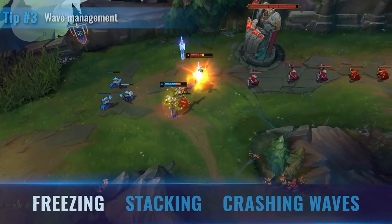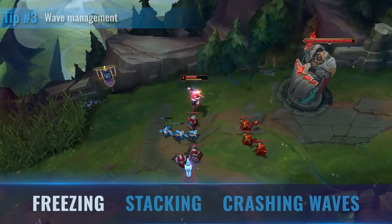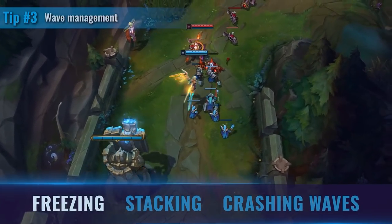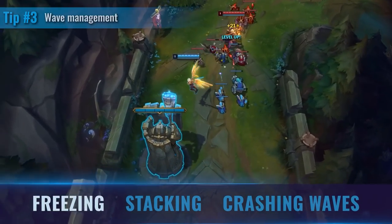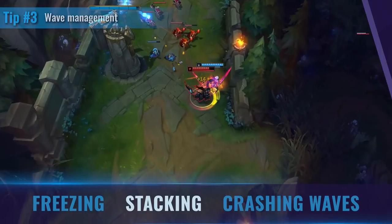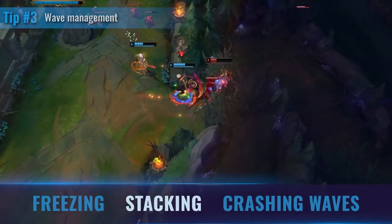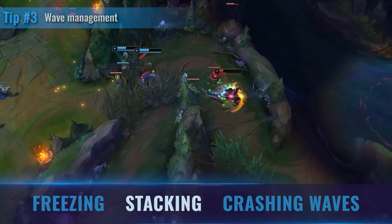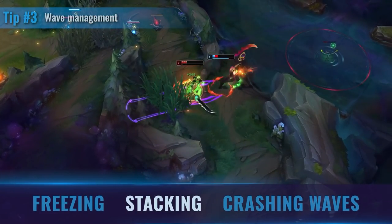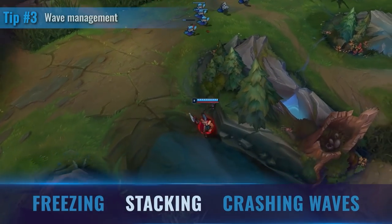Setting up a freeze allows you to force your opponent off of CS, zone them, and keep the lane closer to your tower where you can kill or punish them if they walk up. This is huge if you can set it up against someone vulnerable to ganks — like an early-game Kayle — you want to keep the lane in a good position. If you happen to be Kayle, you want to be on the other side of that freeze, keeping it close to your tower for safety. Stacking a wave can be really beneficial for setting up dives — if your jungler is pathing top, you prefer a large wave hitting their turret as you dive, giving you more time and causing them to lose multiple minion waves.